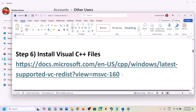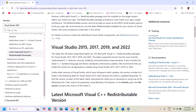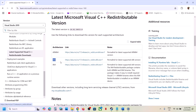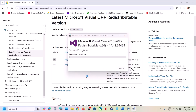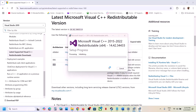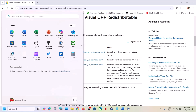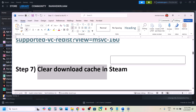The next step is to install the Visual C++ files. The link is provided in the video description — open it in a browser and it will take you to the Microsoft website. Install Visual Studio 2015, 2017, 2019, and 2022. First install the x86 version — if you see Repair, click Repair; if you see Install, click Install. Then download and install the x64 version as well. Once both installations are complete, restart your computer — a restart is required after this. Then launch the game.